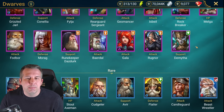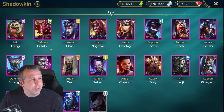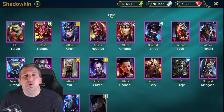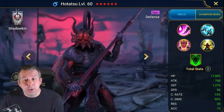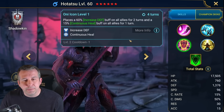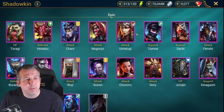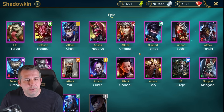Shadowkin - Taragi: great clan boss epic, brings ally protect, heals, poison. A man-made unit to fight clan boss. Tatsu: great champion, good in clan boss with leech as well as decrease attack and increased defense, same abilities good for ice golem and a bunch of support based content. Chani: kind of trash. The Guru: kind of trash. Umitogi: kind of trash.